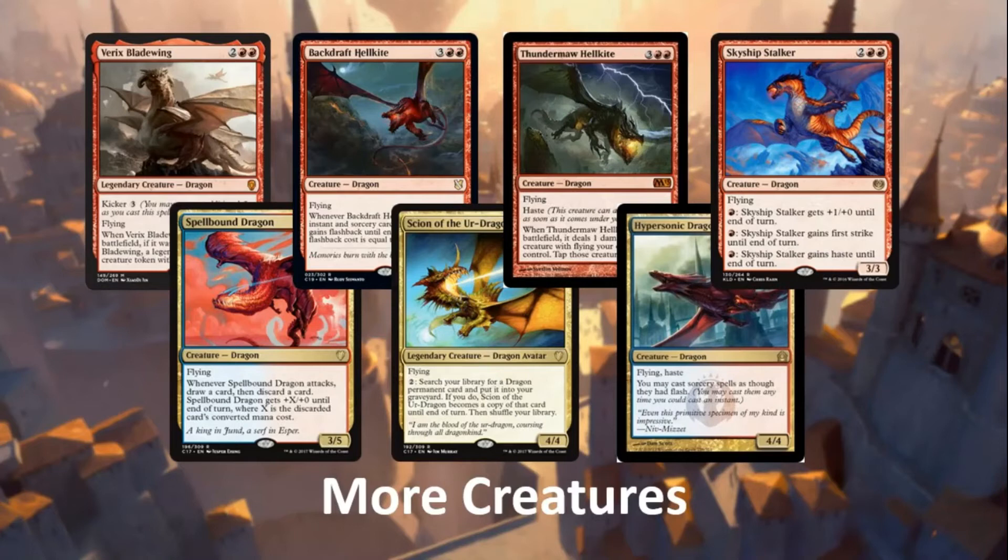Three dragons that work very well with spells in the deck: Spellbound Dragon lets you draw and discard a card, then gets plus power equal to its mana cost — discard something huge and it smashes for 10, then reanimate that thing. Backdraft Hellkite gives our instants and sorceries flashback, which pairs with really cool spells in this stack. Hypersonic Dragon lets us play sorcery-speed spells at instant speed, plus it has flying and haste. These are just for illustration — there are obviously more dragons we could include.